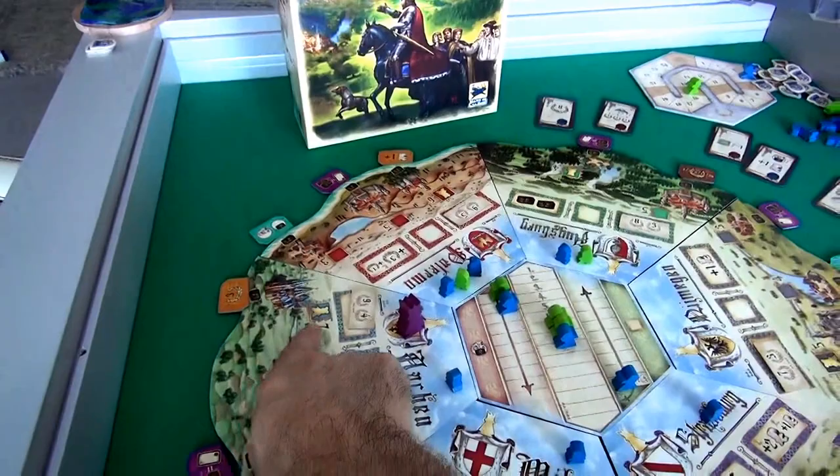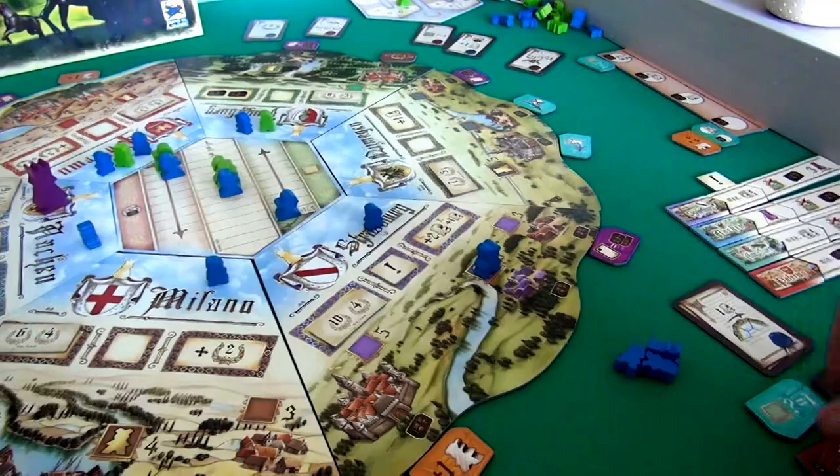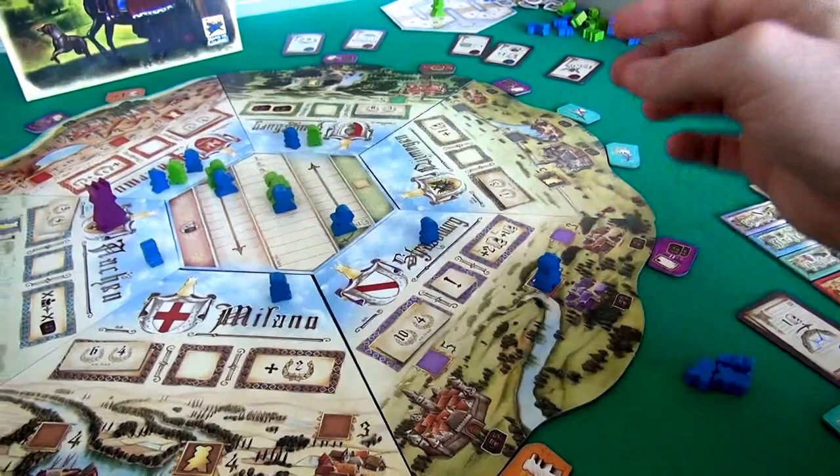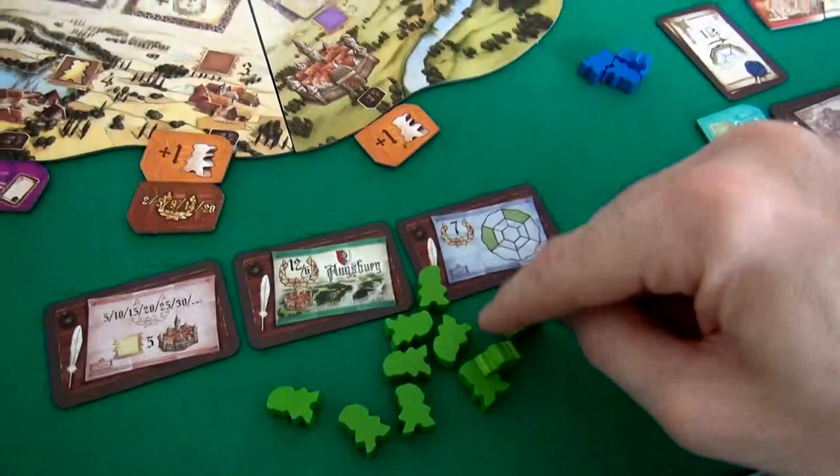At the end of the game, every blue and purple treasure chest she didn't use is worth one point. So Jen's grabbed over here, and she's pretty confident that when the king evaluates Strasbourg, she's going to be the top dog, score 10 points, and get two more envoys — unless I make a big jump. But it would be expensive for me to move over there.